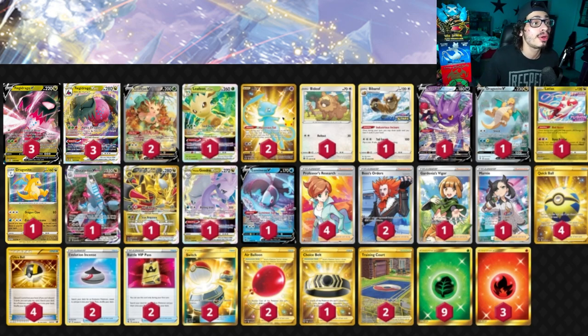So the way I've decided to build Regidrago V-Star today is with Leafeon V. Leafeon V has the ability Greening Cells, where you can search your deck for a Grass energy, attach it to one of your Pokemon, and then your turn ends. Essentially, you go first, bench Regidrago V, bench Leafeon, use Greening Cells to attach to your Regidrago, plus an attachment for turn to Regidrago, getting two energy on it. Then the following turn you attach one more energy to your Regidrago and it's already powered up.